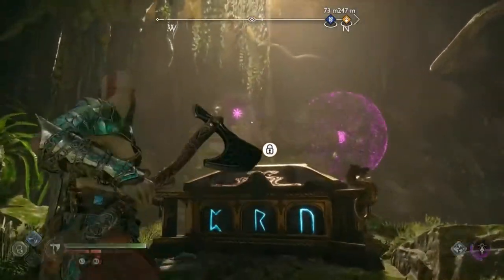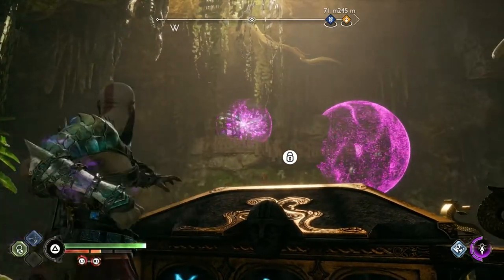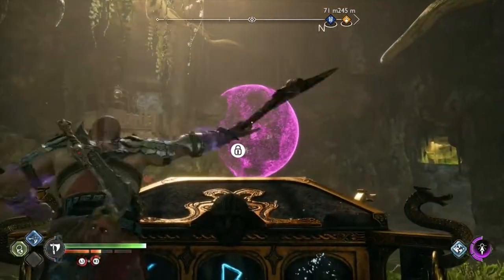Use sigil arrows on the remaining bell. The Nornir Chest can be unlocked by striking the bell with your axe.